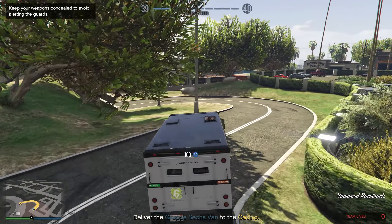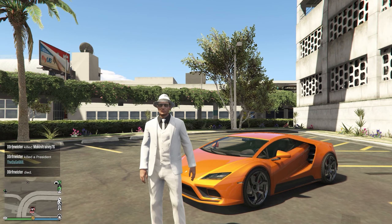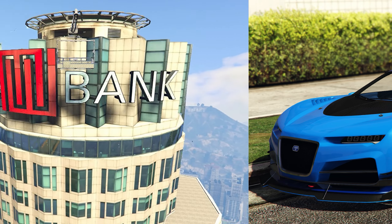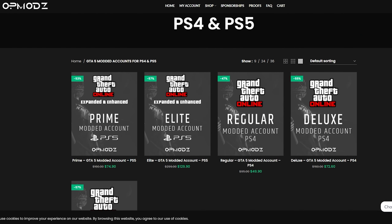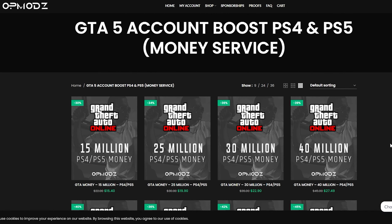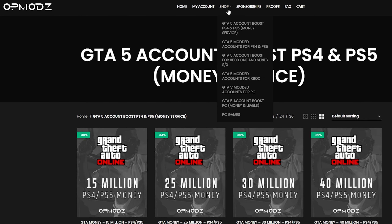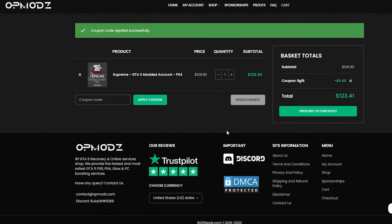Have you ever been broke in GTA and just wish you could go from nothing to a million without spending a bunch on shark cards? Luckily, we have OP Mods — a GTA 5 money account and services website that's really trustworthy. They show proof of work, have a five-star rating on Trustpilot, and are cheaper than other GTA 5 competitors. Use code LIGIIT for a 5% discount on all your purchases.